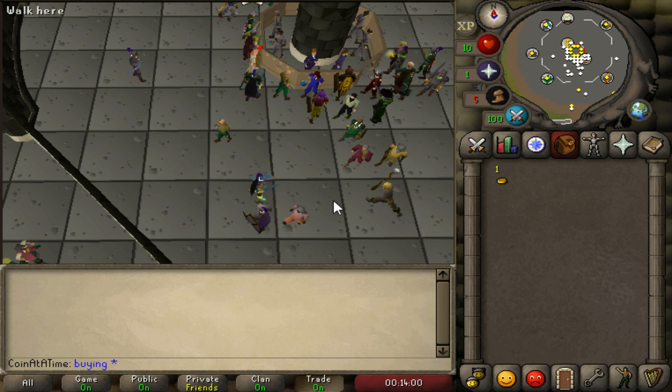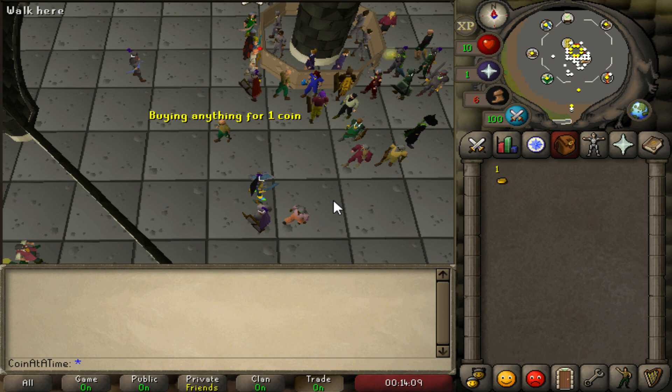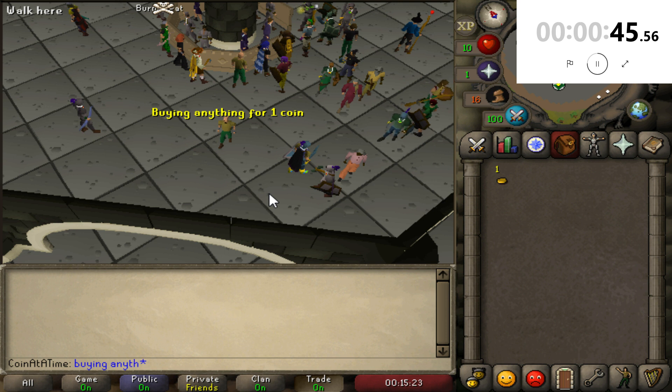Buying anything for one coin. Before I get too far into this, let's start up a stopwatch so we can see how long it takes to get our first item. I'm just standing here spamming 'buying anything for one coin.' I feel like if I just stand here long enough and keep annoying people, somebody will eventually budge and maybe give me a vial or something.